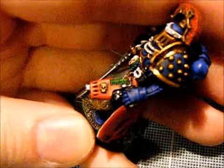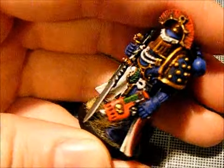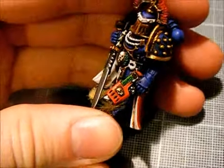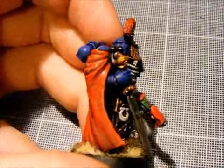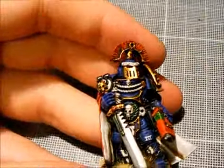So in the rules pack, Vantanis, or the Troublesome Fourth, has a bolt gun, not a plasma pistol. As you can see, that's quite clearly not a bolt gun. I started putting this guy together before Brian had even written the rules for him, so he's ended up with a plasma pistol, but I don't mind. It's fine, most of my friends are okay with it.